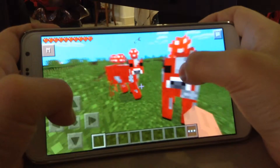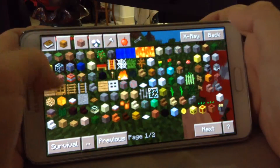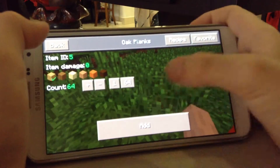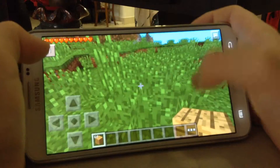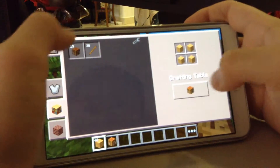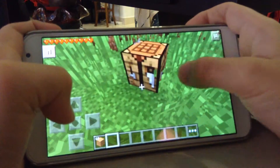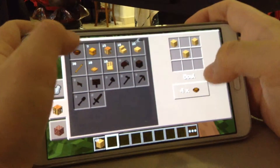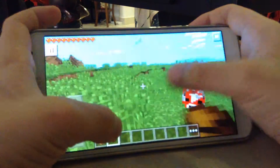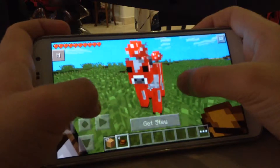Now I press exit spawn mode. Let me spawn in some wooden planks. Now I'm going to craft a crafting table. Put it down there and craft bowls. So, see here, I have four bowls. And now when I hover over the Mushroom, it says 'Get Stew'.